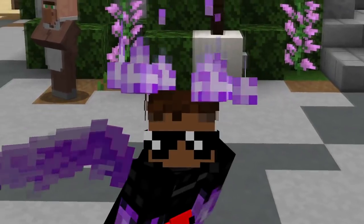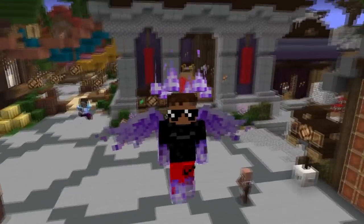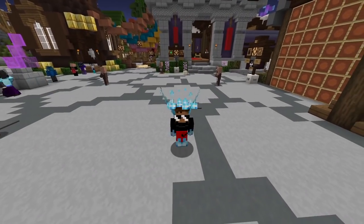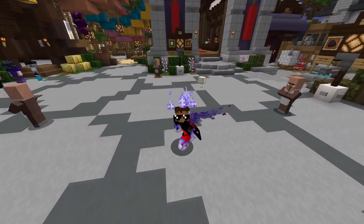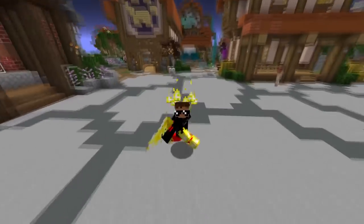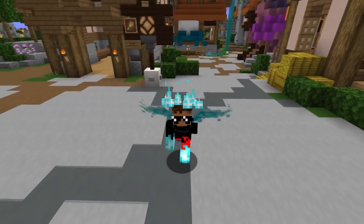Hey guys, so today we are on the alpha server again and they've actually changed something, adding a brand new huge update to the server. They've completely reworked the entire accessory bag system and basically how talismans work in general. In today's video we're just gonna be talking about how that works and I'm gonna be giving you guys a brief explanation since we're not sure about everything yet.